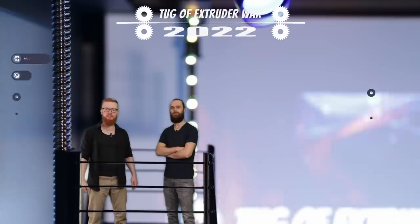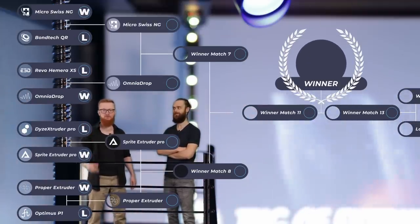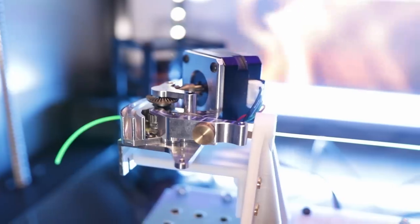Now we go to the winner bracket where the Omnia Drop, Sprite, Micro Swiss, and Proper Extruder battle for the next round. We start with Micro Swiss versus the Omnia Drop.